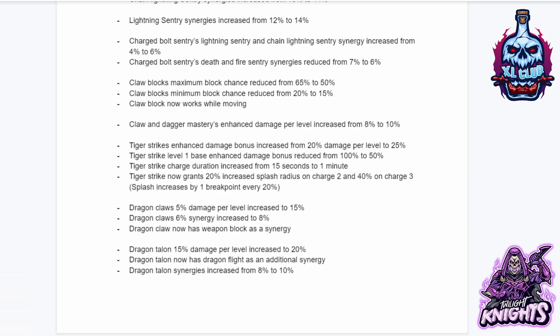Charge Bolt Sentry, Lightning Sentry, and Chain Lightning Sentry synergy increased from 4% to 6%. Charge Bolt Sentry, Death, and Fire Sentry synergies reduced from 7% to 6%. Claw Block's maximum block chance reduced from 65% to 50%. Claw Block's minimum block chance reduced from 20% to 15%. Claw Block now works while moving, which is a huge buff.